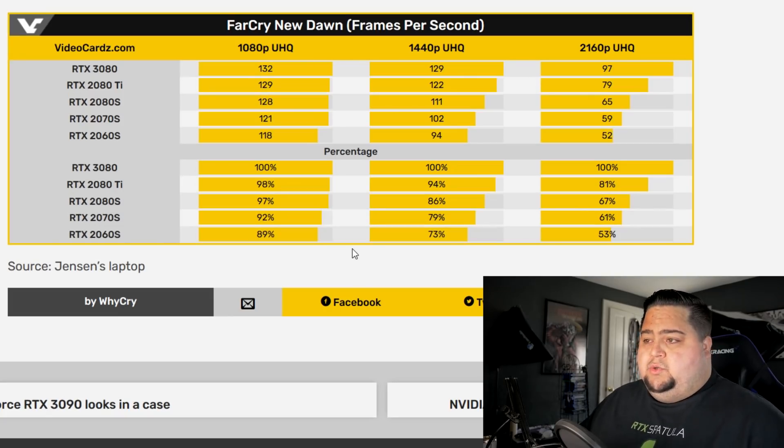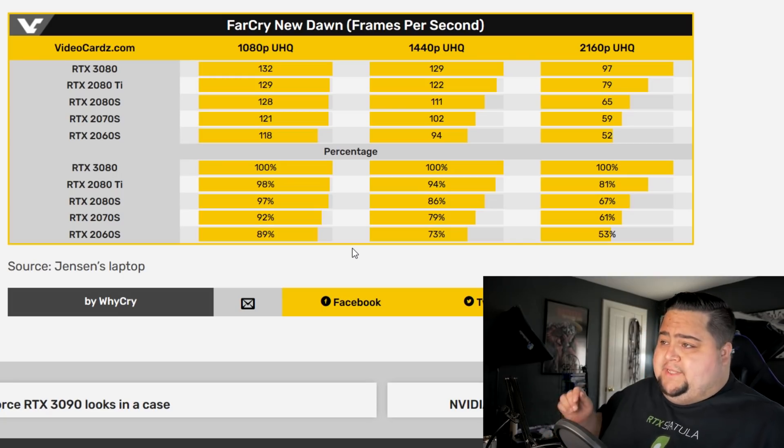At lower resolutions, these new cards are not going to give as much performance uplift, although it's going to vary by title. I feel like these are almost two completely different ends of the spectrum. Shadow of the Tomb Raider gives very respectable performance uplifts of roughly 25-30% over the 2080 Ti and 30-40% over the 2080 Super. But then we have Far Cry New Dawn, where 4K is really the only area showing a respectable 19% uplift over the 2080 Ti, and all the way down to 1080p the performance uplift is virtually non-existent — even close to a 2080 Super or 2070 Super.